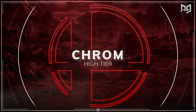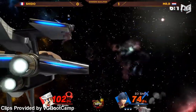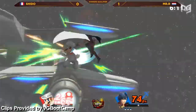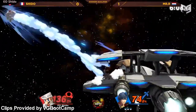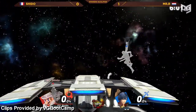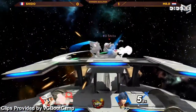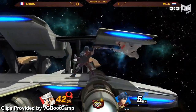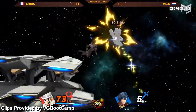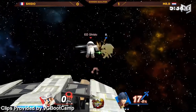Chrom is pretty close to Roy, sharing a lot of the same moves and general strengths. Despite that, the two are surprisingly different. Chrom doesn't have a sour or sweet spot on his sword. His disjoints are also longer and he has better out of shield options, so in neutral and on the ground he's a safer, more consistent pick. However, his recovery is worse, so he's weaker off stage. He can be just about as dynamic as Roy though, and the two of them both have significant results from solo mains and top players — Tweek and MKLeo both have a pocket Roy and Chrom respectively.